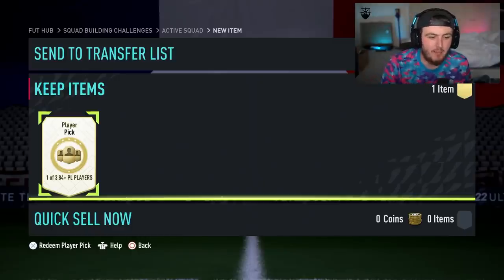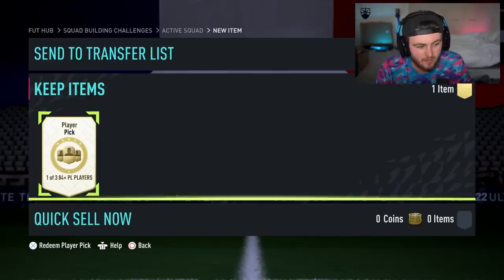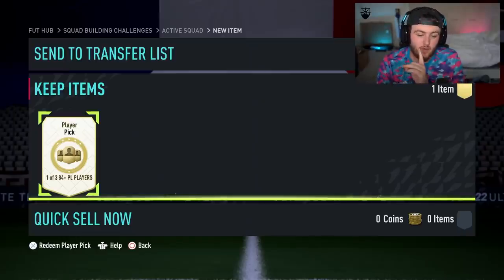The 84 Plus PL Player Pick requires an 83 rated squad with an inform, and the EFL Tots Upgrade requires an 84 rated squad with no inform. But you also get a token for the EFL Tots Upgrade — a Tots Token. So go and do the EFL Tots Upgrade, in my opinion.